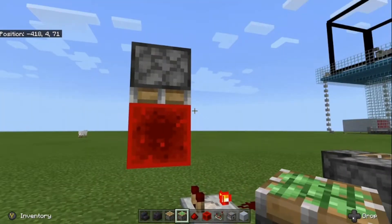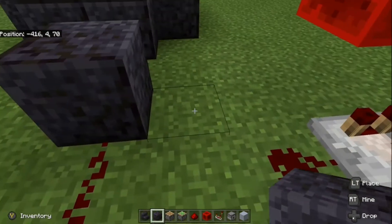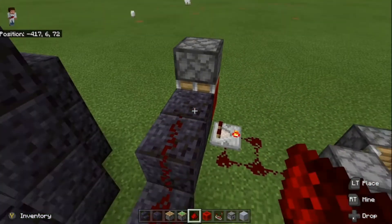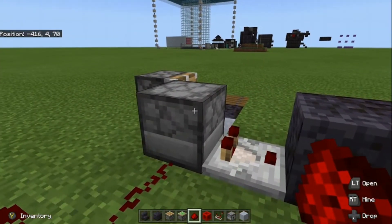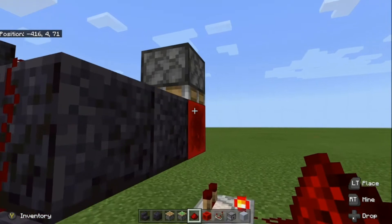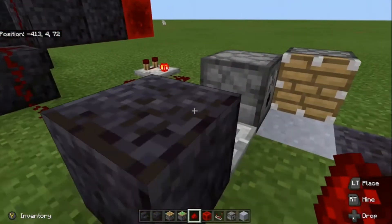Now we can finish running our power. Put another piece of redstone dust, a block here, a couple blocks here, break this one, another block, and then finally three more pieces of redstone dust. Here's what happens: the moment we put some bone meal in the dispenser, the comparator detects the contents, powers this block, sending the signal to this piston. The piston pushes the redstone block down, turning on the clock, powering the dispenser, and allowing our drip leaf to grow.